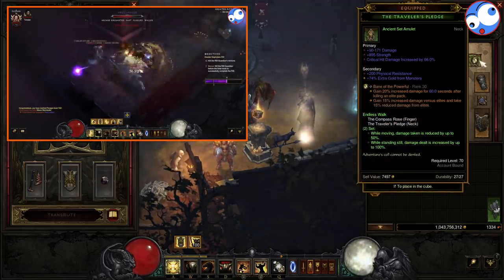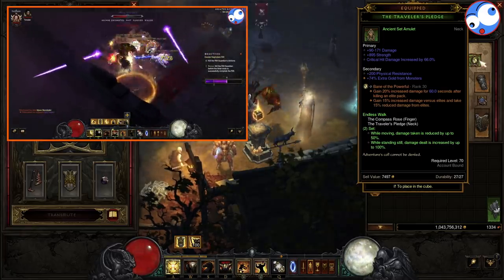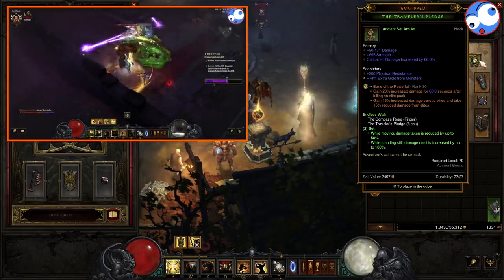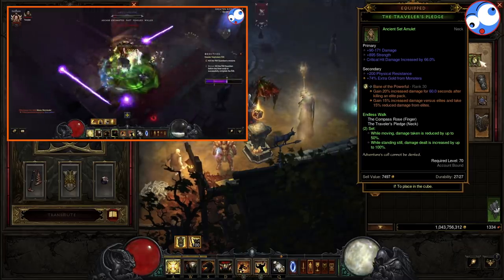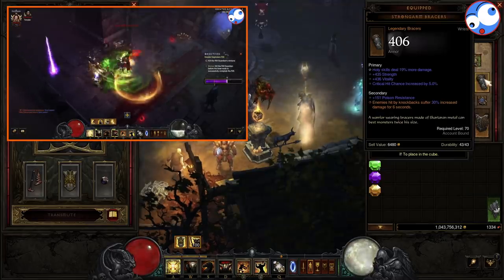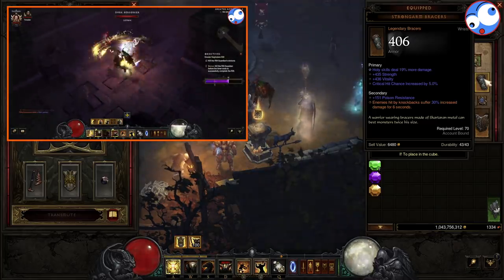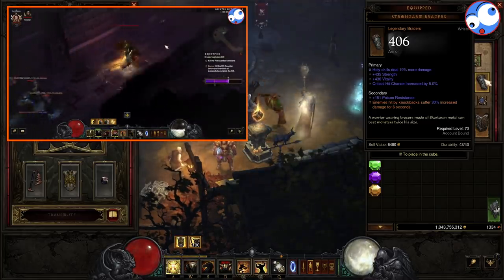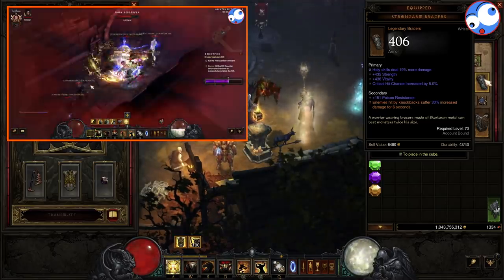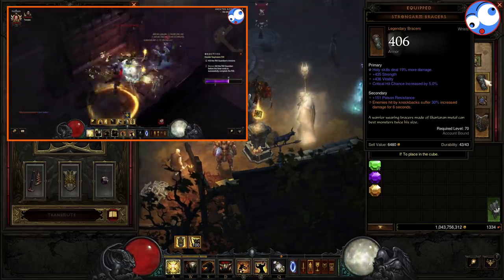Now for other multipliers, we're going to be taking the Traveler's Pledge and Compass Rose. This is ideal because as we move from Elite Pack to Elite Pack, or Mob to Mob, we're going to get damage reduction up to 50%. And then when we stand still to DPS, we get double damage. We can actually afford to give up the toughness when we stand still because we just have incredible sustain. We're also going to be taking Strong Arm Bracers — enemies hit by knockbacks suffer 30% extra damage. The interesting thing about knockback is it counts for any kind of movement you apply to the enemy, so a pull for instance — we're going to have three different pulls in the build — so every enemy, unless it's a Juggernaut, will be taking this extra 30%. Really nice modifier.